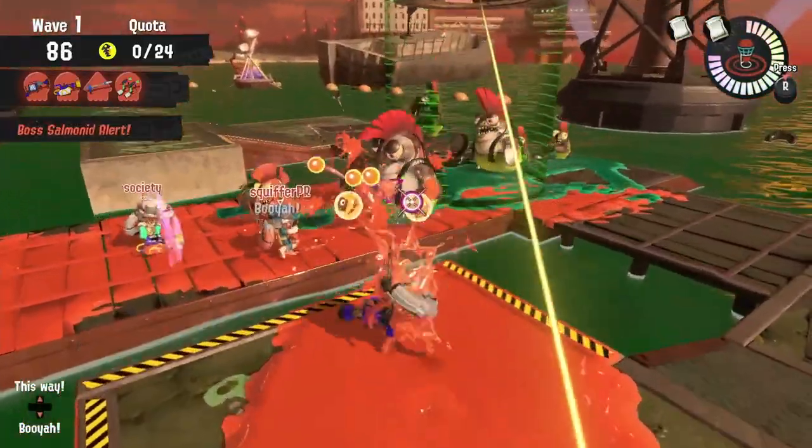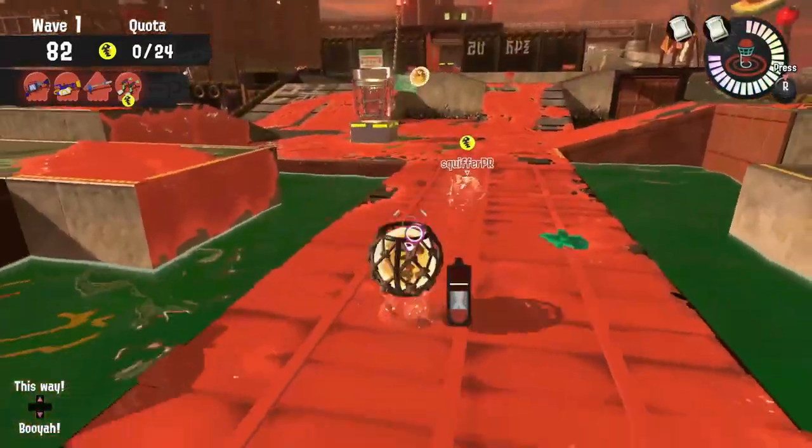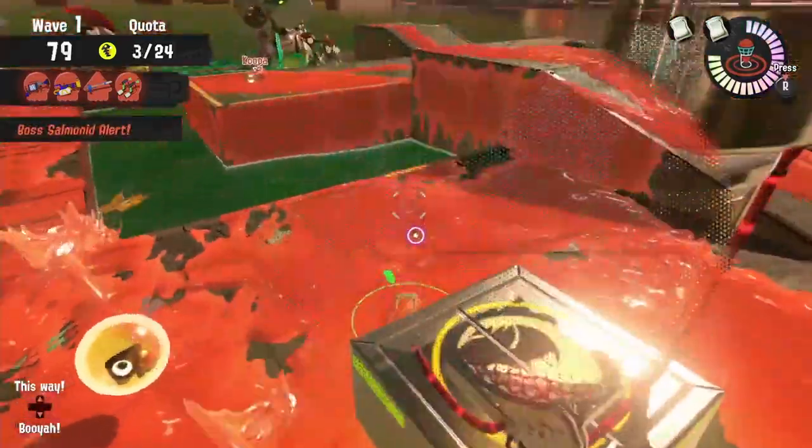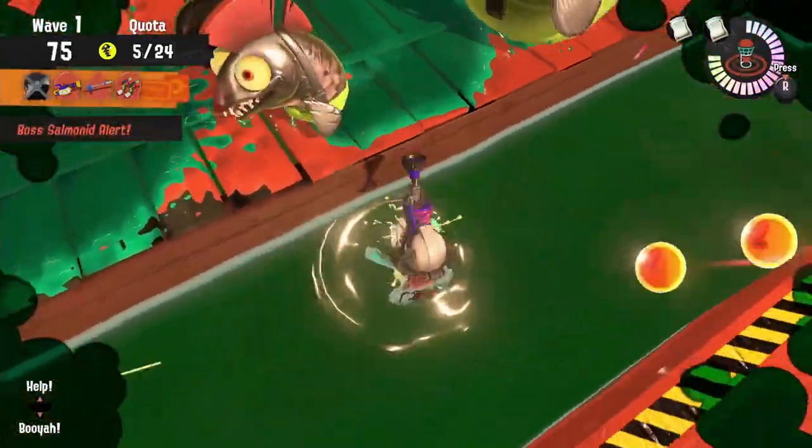That bridge is key in order to keep control of this low tide map. And for those who are daring enough, whenever you see a Slammin' Lid in that center lane, jump onto the sides, and then jump onto that center bridge activating the Slammin' Lid. Just make sure you're landing in a favorable position.